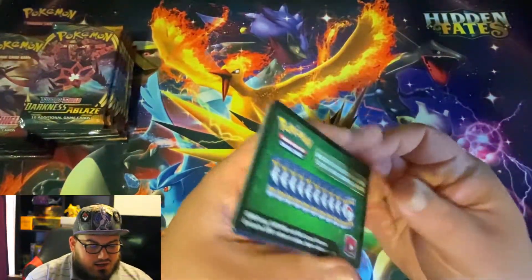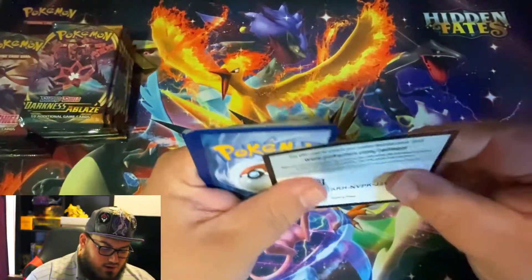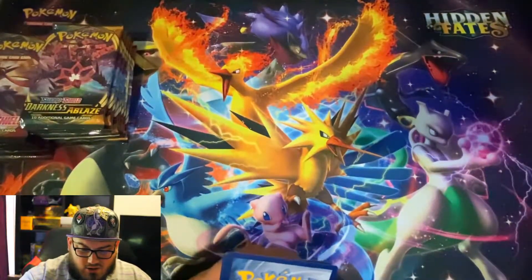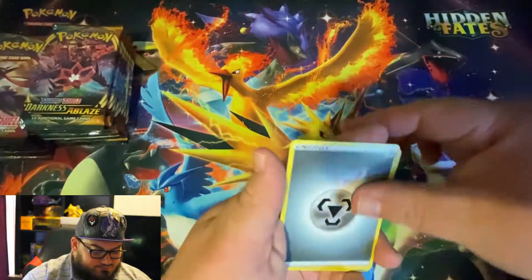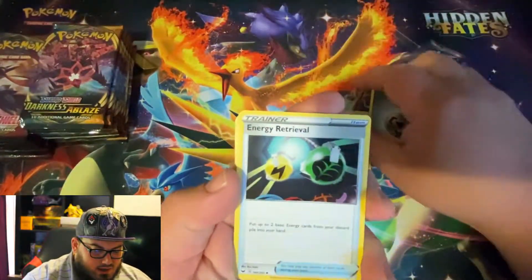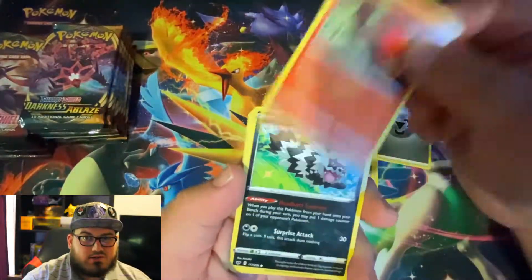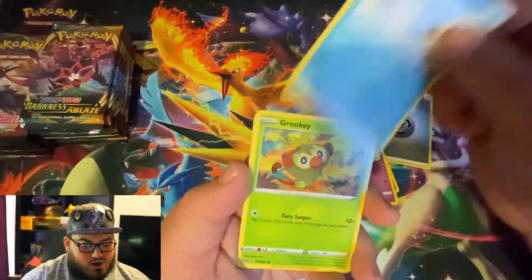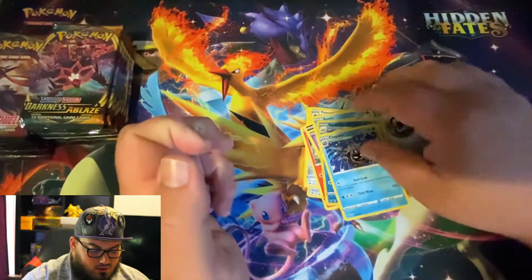I already opened the first pack on another take and didn't like that take, so we started over. There's the green code card, so we know this first pack is going to be a great one to start the video off with. We got Pokemon Center Lady, Energy Retrieval, Farothorn, Sizzleipede, Galarian Zigzagoon, Moona, Snom, Garuki, Seaking, a Reverse, and a Cloyster.